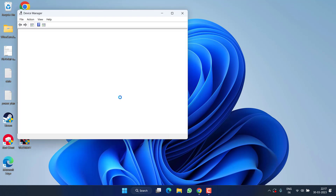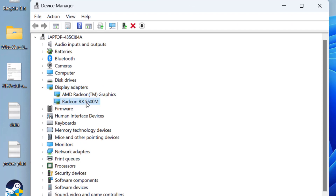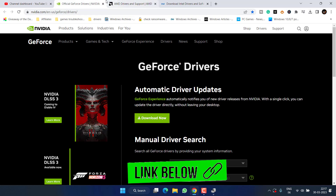If this method fails, right-click on the Start menu and choose Device Manager. Expand your Display Adapters and note down the name of your adapter — for example, at my end it is Radeon RX 5500M, which is an AMD card.